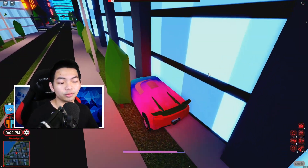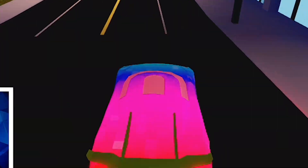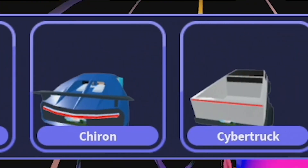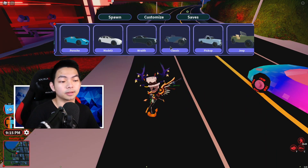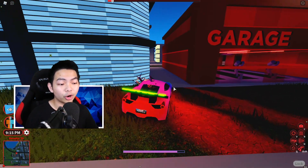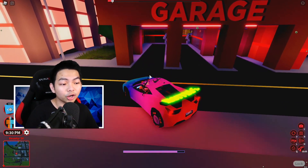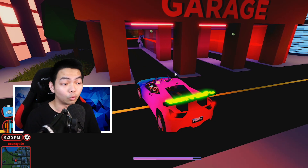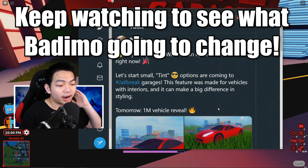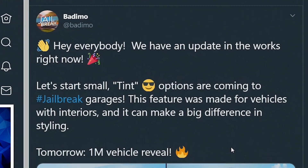Over the next couple of days they are gonna rebrand the new interior vehicles. So you can see there's the Challenger, the Suvs, and we got the Ferrari from a little while back — we already have the rebranded model. What they're going to do next is change the garage system. Asimo also tweeted out saying: 'Hey everybody, we have an update in the works right now.'